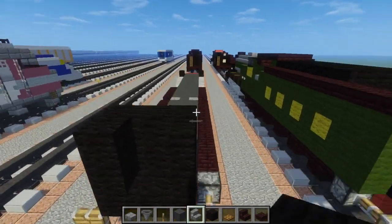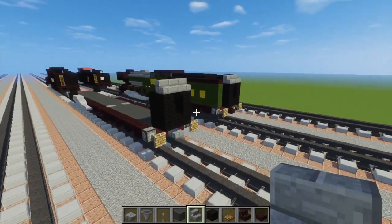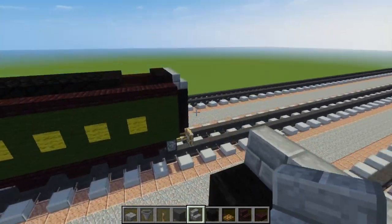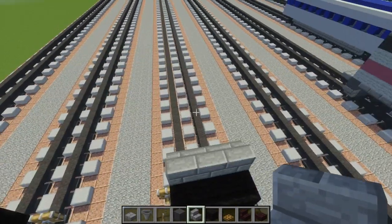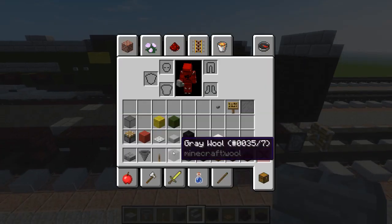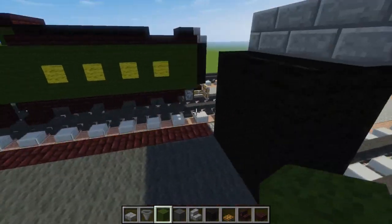On top of that let's add stone brick stairs — it should look like this. I believe they can attach another tender to this, so that's why they have this feature here. I'm pretty sure that's why, but I'm not 100% positive.